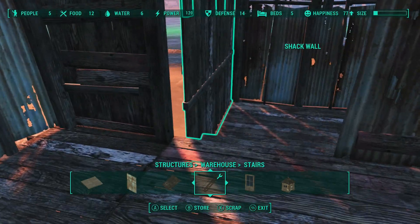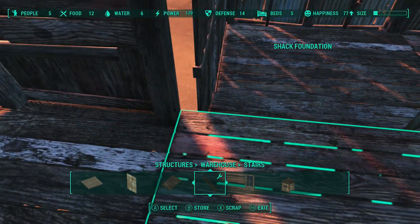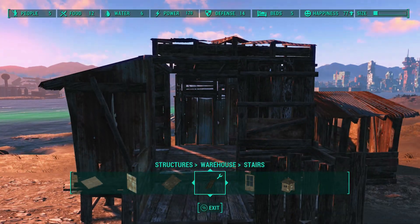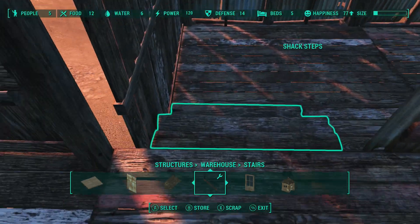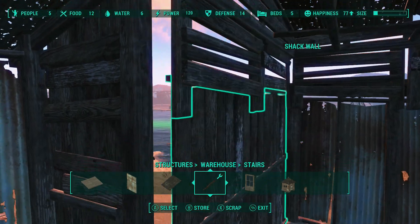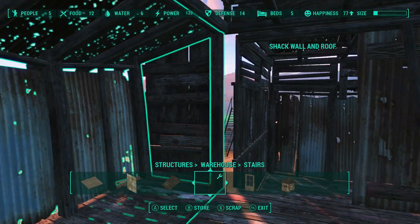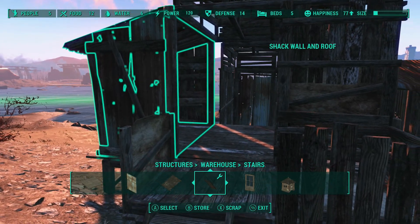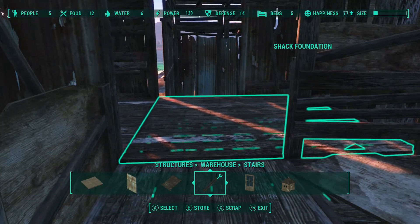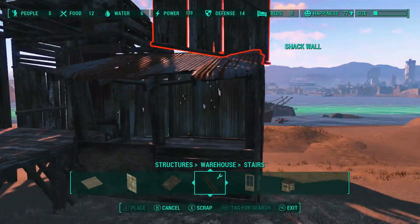Look at the size of this gap — this gap is too large. My mantra is 'good enough,' so I'm thinking, can I patch that hole? But it's a really big hole. And then there's also the gap between the main house and the small section that I can't cover. No, this is not going to work.